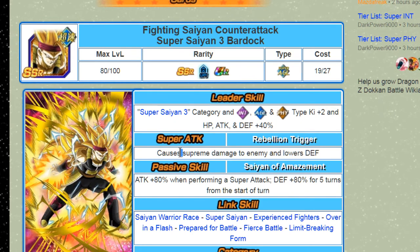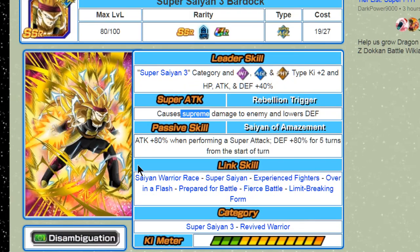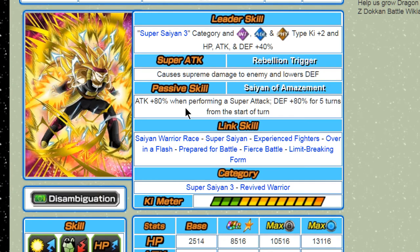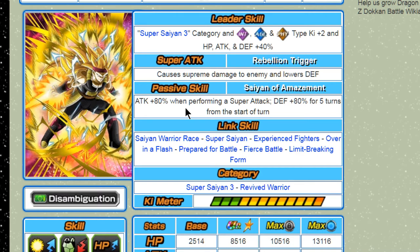His super attack deals supreme damage to the enemy and lowers defense. His passive skill is attack plus 80 percent when performing a super attack, and defense plus 80 percent for five turns from the start of the turn. He will be good for defending — not the primary defensive unit, but he'll be able to tank some hits because of that defensive buff. For newer events it might be a little painful since it's only for five turns and events definitely go further than five turns.